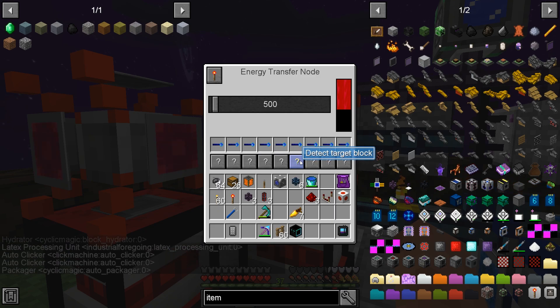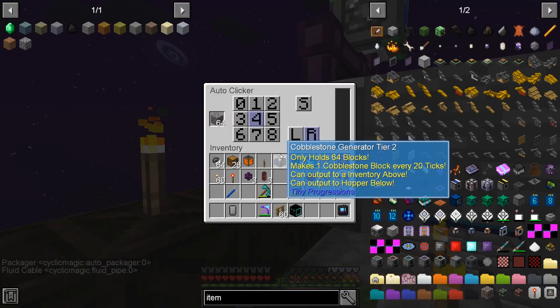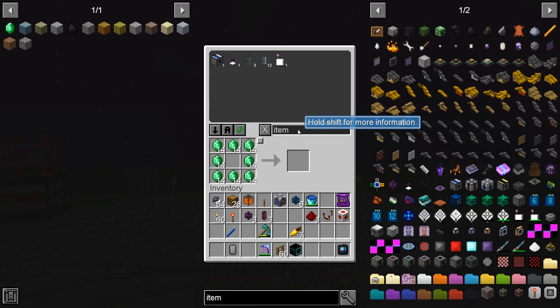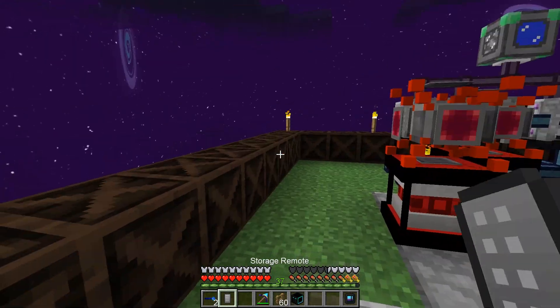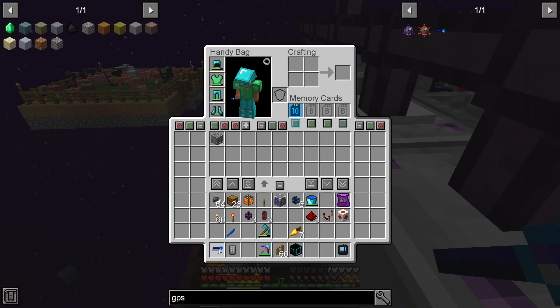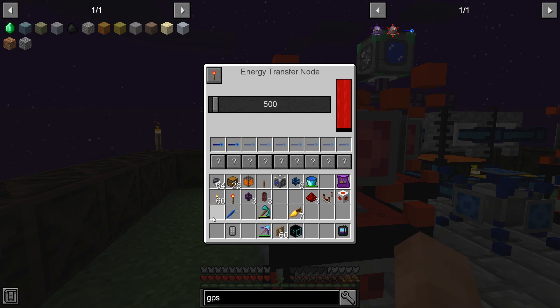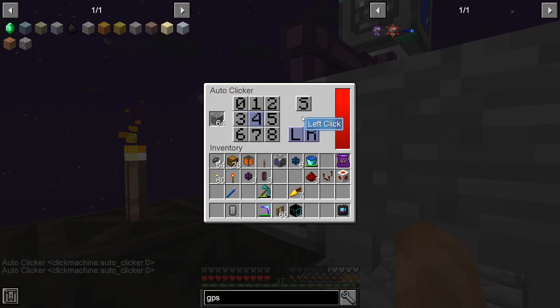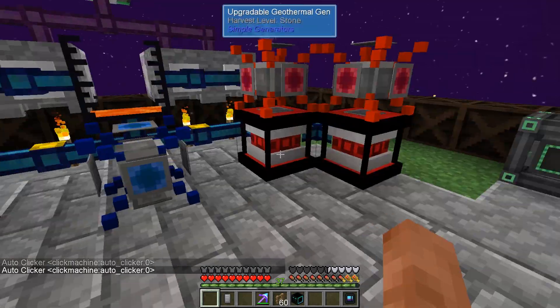We want all the auto clickers. We also have the auto packager and a fluid pipe getting power for some reason. These ones over here are not getting power yet — we need two more GPS markers. Let's make two of these, separate them in inventory, then put them in here. That one and that one — cool, those should both get power. Chuck them in here — auto clicker, auto clicker. Those should all be powered now, clicking away, making lots of lava and lots of power. This is all upgraded now!